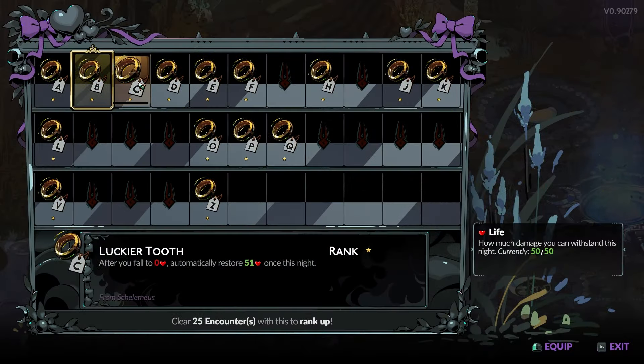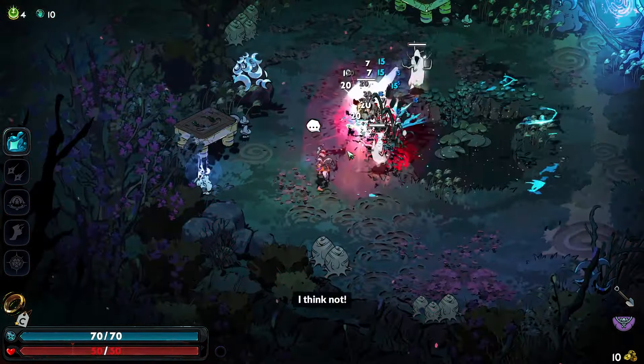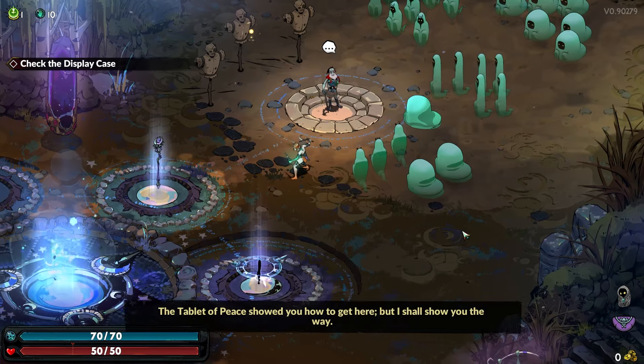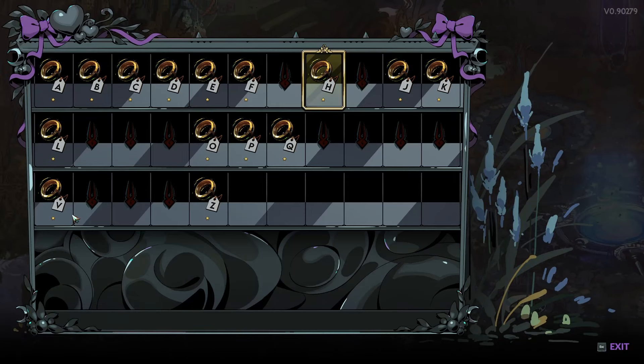The first keepsake we have is the Luckier Tooth. This keepsake gives a second chance to you by gifting you a free revive in each run. Luckier Tooth will increase your survival chances drastically. You get this keepsake from Skeelmius in the training grounds by gifting him Sweet Nectar.